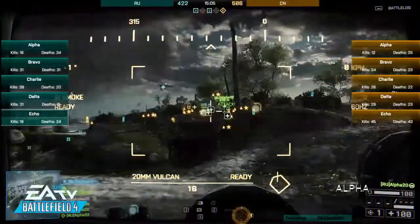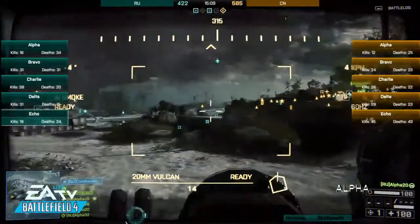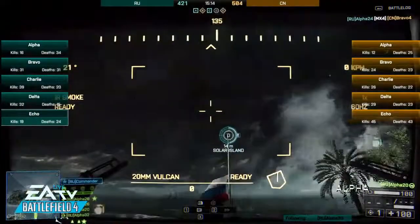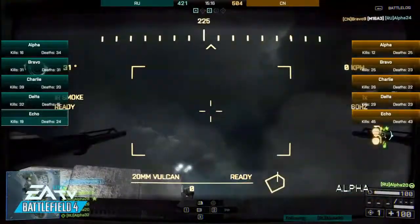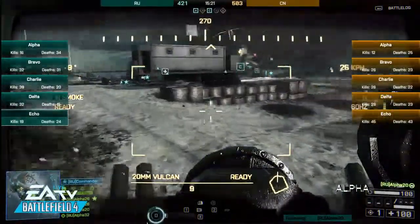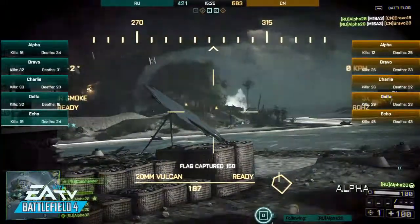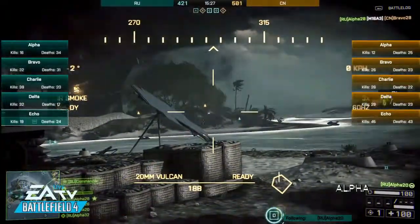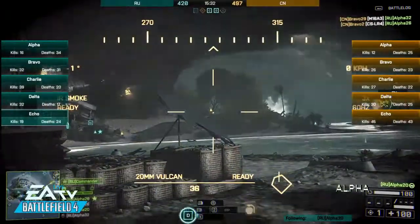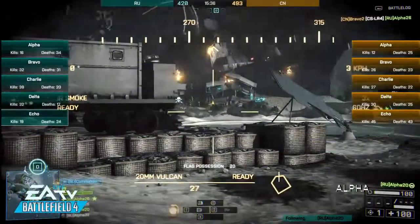Of course, we're playing conquest. Tomorrow we'll get a chance to look at obliteration. Both teams have three points they need to defend, and there's a randomized bomb laid out. You take that bomb to the opposing team's MCOM point, blow that up — there are three of them, so you do that three times. That's going to be pretty cool to watch. We're going to get some great opportunities to talk about other features in Battlefield 4 as well.